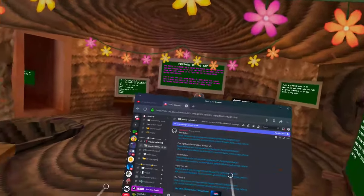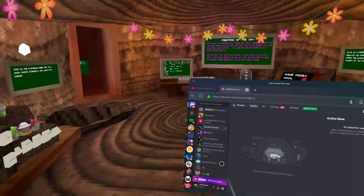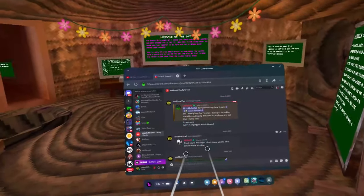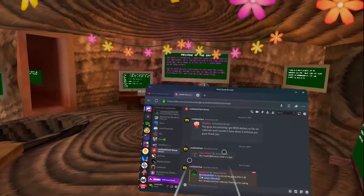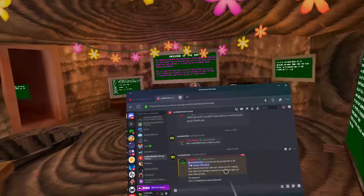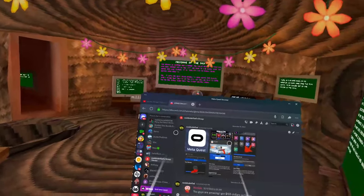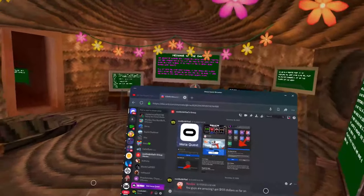This is an official promotion by Meta — you can Google 'Quest referrals Meta' and find an official page explaining everything. I have screenshots of messages from people thanking me: one guy made $30 in three days, another made $105. The main point is it depends on how consistently you post the referral links — you're going to have to put in some work, but it's not hard work, you just have to paste links.